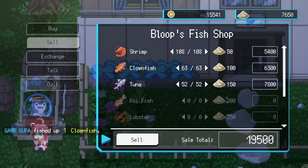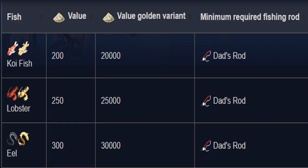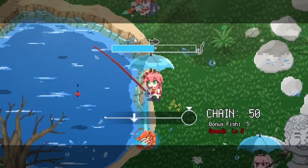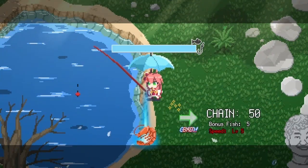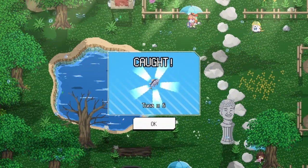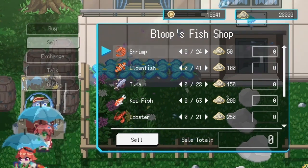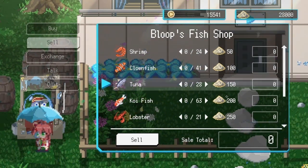The next rod up is Dad's rod. You can buy it for 5,000 sand. This was for koi fish, lobster, and eels. For this 50 chain, I was pulling in a little bit more — I actually managed to crank out about 30,000.